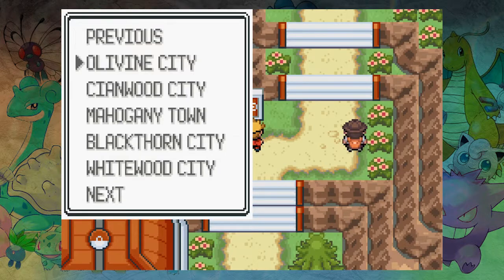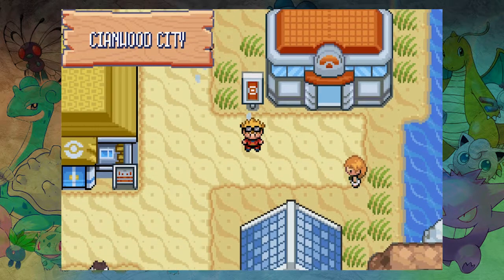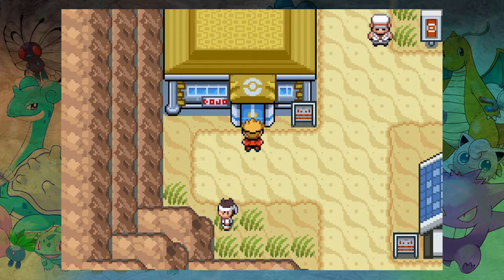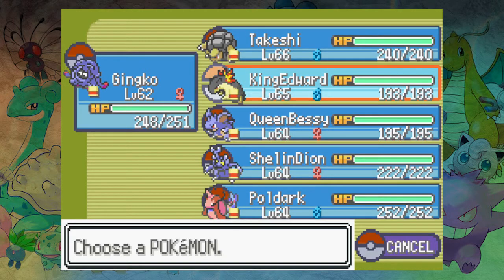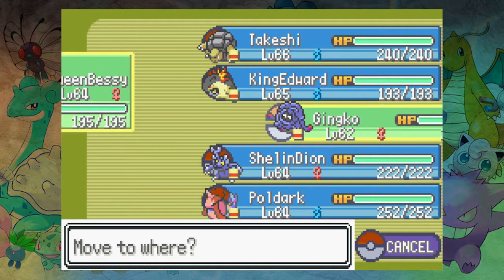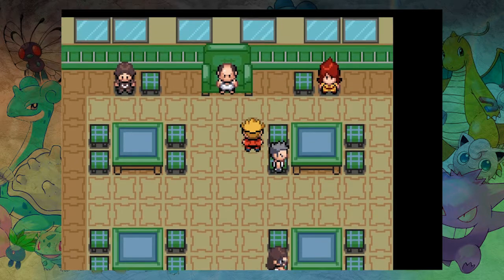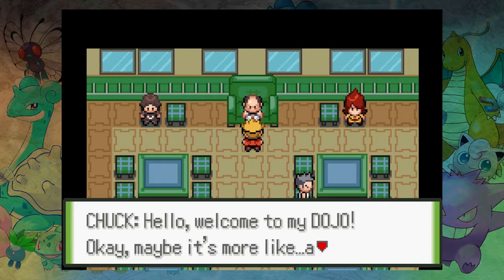Should we just get out of here? He's in the dojo — he should be in that gym, we were just in that town. Maybe we have to do something. This is where the obedience man was as well. It's probably just about traded or hacked-in Pokémon. So these gym leaders — let's see Chuck's dojo. Do we do a voice for Chuck? We haven't met him yet. All I can think of is Johnny Bravo.